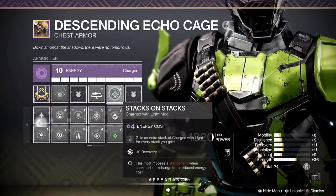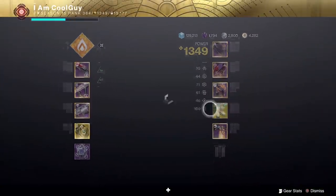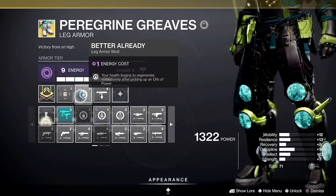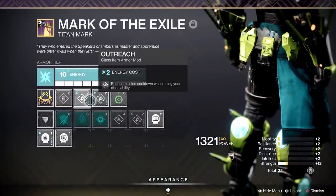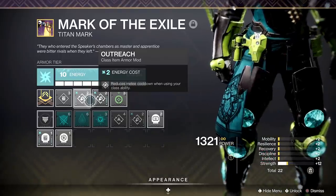Void Stacks on Stacks — gain an extra stack of charged with light for every stack that you gain. On the greaves, extra but I do recommend you go void specifically for Better Already — your health begins to regenerate immediately after picking up an orb of light. Class item must-have: Taking Charge — picking up an orb gets you charged with light. Extra: make it arc, double Outreach — reduces melee cooldown when using your class ability.